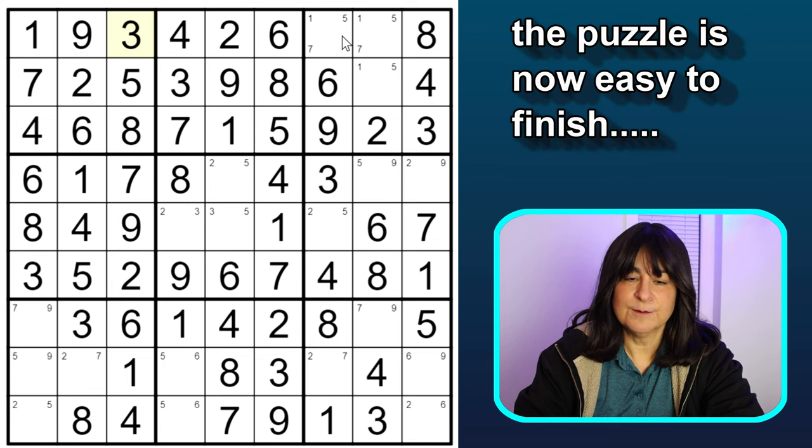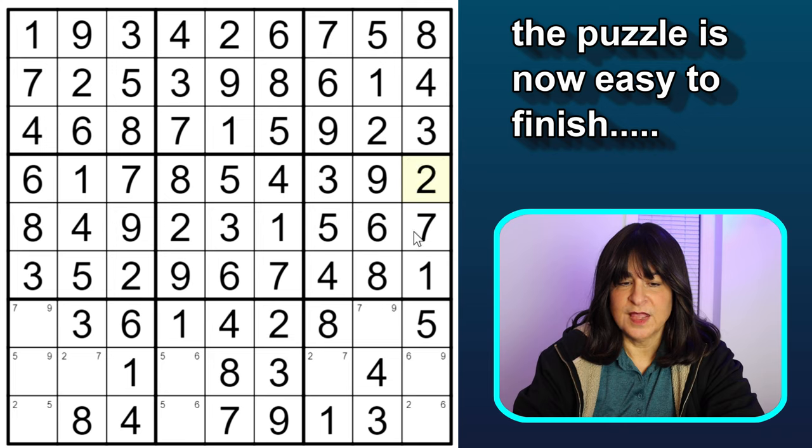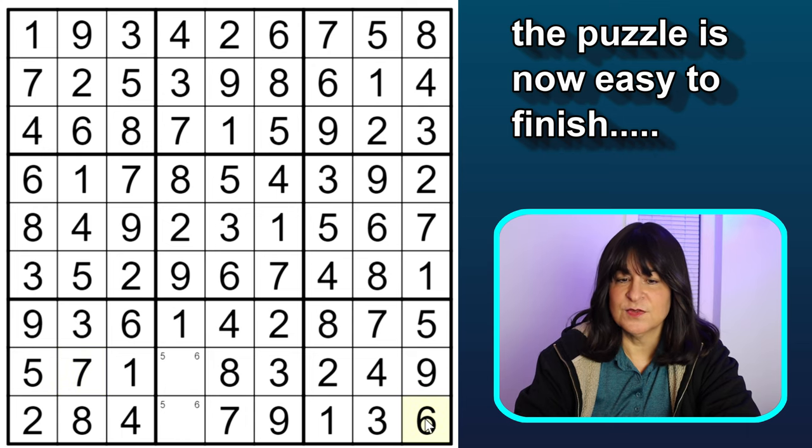Now I can eliminate the 1s here, so this has to be the 1. This can't be a 2, so this is a 5. This is the 3, and then this is the 2, and then this is the 5. The puzzle is finally unraveling. This becomes a 1, this becomes a 7, this becomes a 2, this becomes a 3, this becomes a 5, this is a 5, this is a 5. Eliminating candidates cascades: this has to be the 1, this is the 7, this is the 5, this is a 9, this is a 2, this is a 6 making this a 9, this is a 7, this has to be a 2, then this becomes a 9. Then 5, 2, 7 follow. This can't be a 6 because of this 6, so this has to be a 5, and this is a 6. And the puzzle is done!